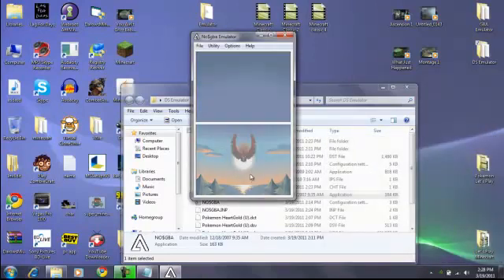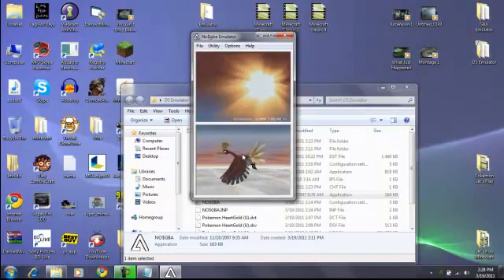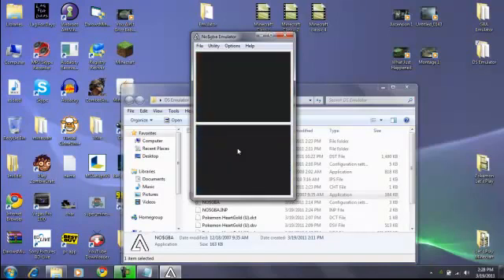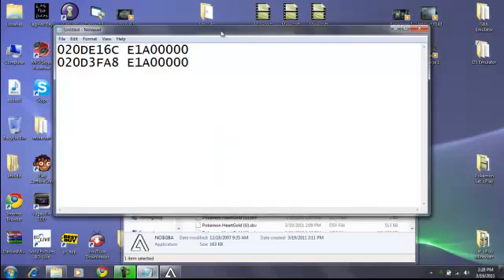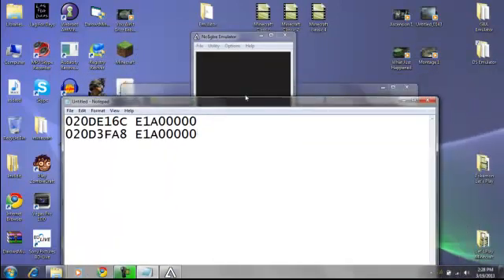Wait for the game to load. I already have a save file. Spam the click button to get through the intro screens. Then you start it up and you might be like — what? I can hear the music but it's a black screen! What do I do? Don't worry, I'll solve this for you. You want to put a code in — I'll put it in the description so you can just copy and paste it.